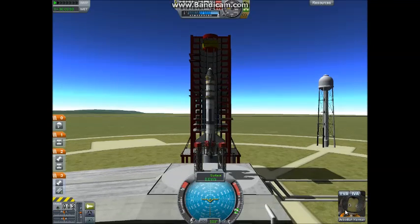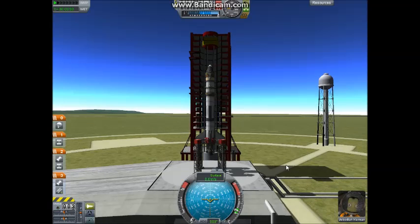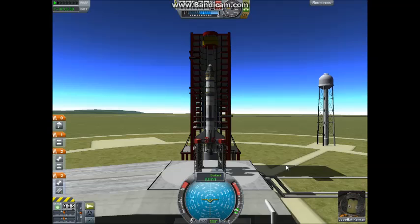Right here we have Jebediah Kerman. There are some buttons over him, but we're not going to worry about those — not yet, anyways. As you remember from last episode, I introduced T, which will turn on SAS, and Shift, which is the throttle up. We're going to throttle up to about 80%.